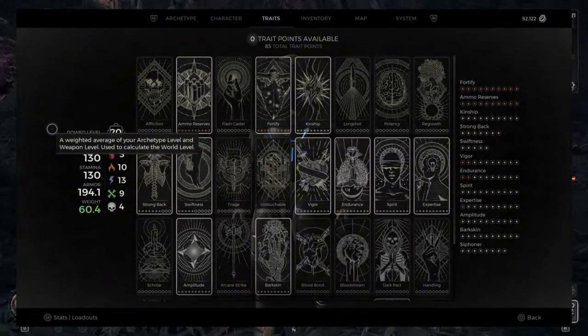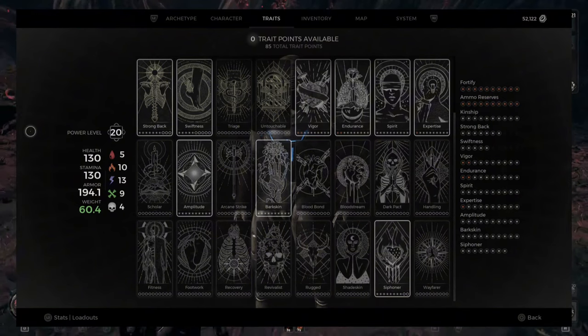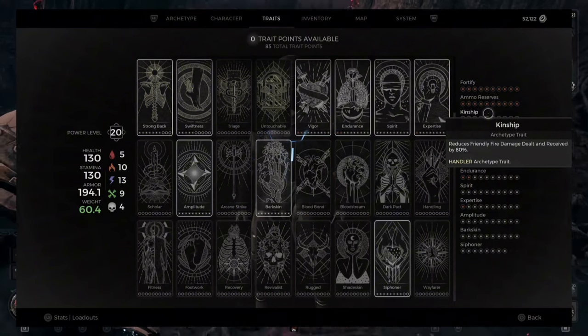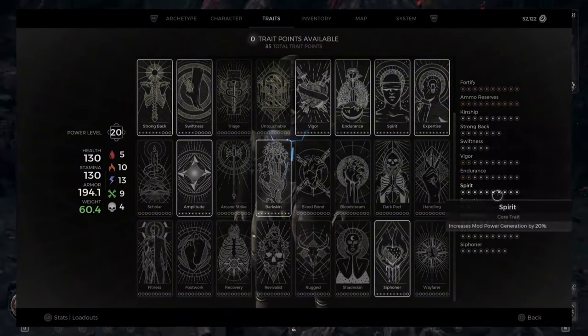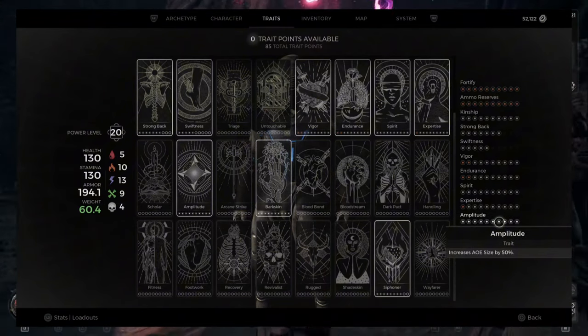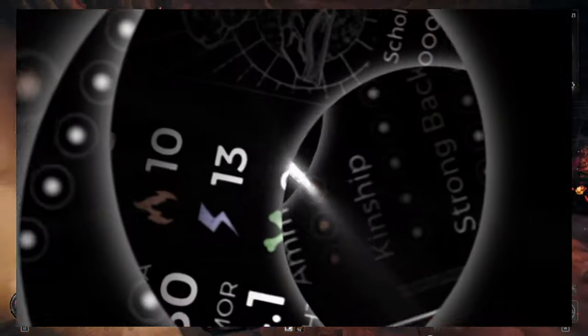This is how I have my trait points set up — pretty standard for the most part. Keep in mind you'll need to spec into the Kinship trait, which reduces friendly fire by quite a bit, and with all these extra explosions going off you can easily delete yourself and others, so we want to minimize that as much as we can. Then Amplitude is going to increase the AoE size of your explosions so we can get the most out of them. The rest is up to you to mix and match as you see fit.